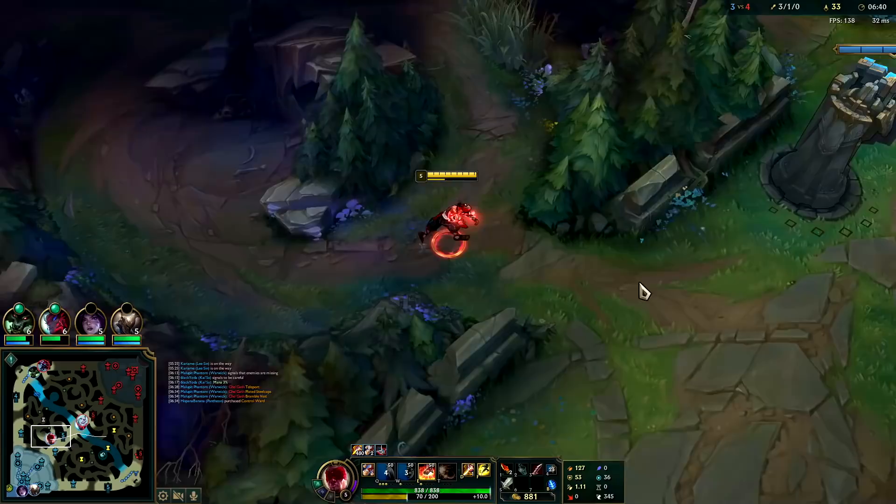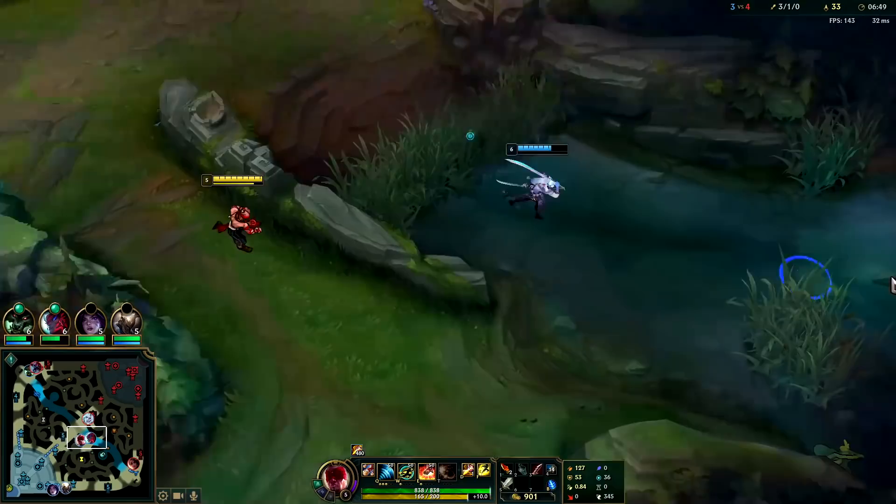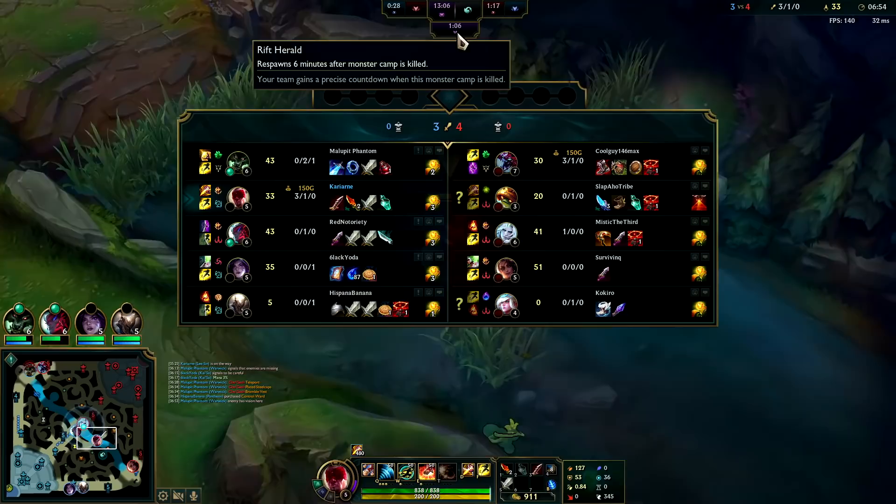We might be able to push on Rammus' blue buff — it's coming up at the same time as my red buff. Obviously we start at the same time, they're both on a five-minute timer. Baron's six, Dragon's five, Herald's six.